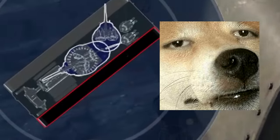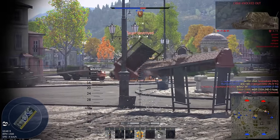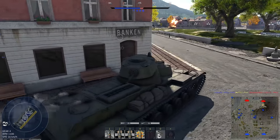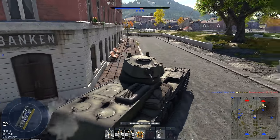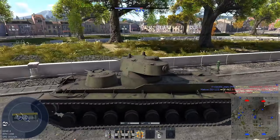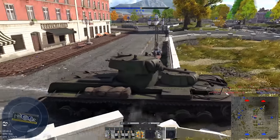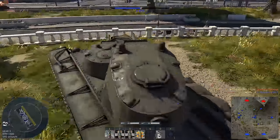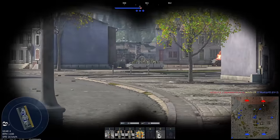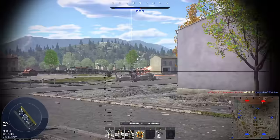That's annoying. Come back, Ostwind. Where are you going? We're not done. We're not doing poorly at all. I just think that if I were in a faster tank, I'd probably have more kills. I think the Ostwind can pen our turrets. I'm pretty sure it has more than 60mm of pen. I don't think they're aiming very well. Just gonna run right into the enemy spawn.